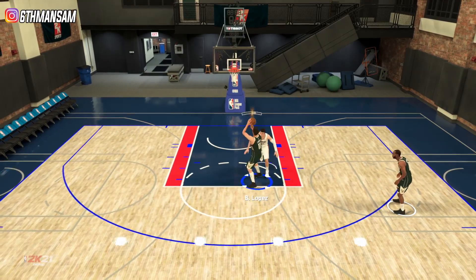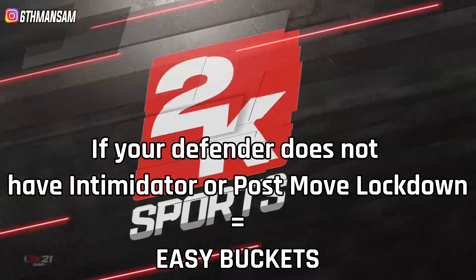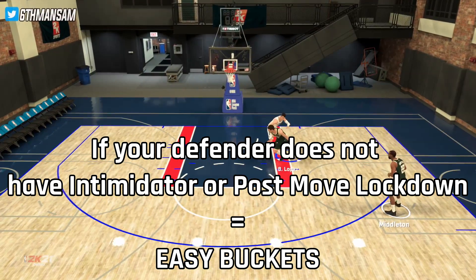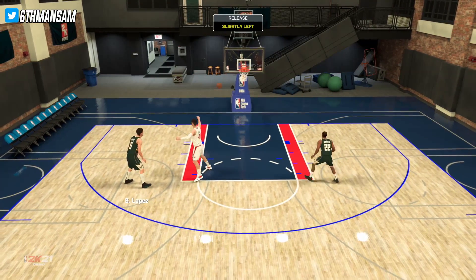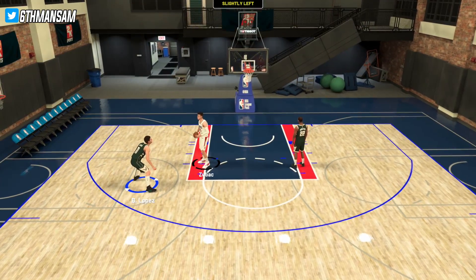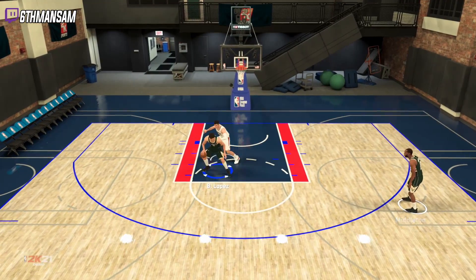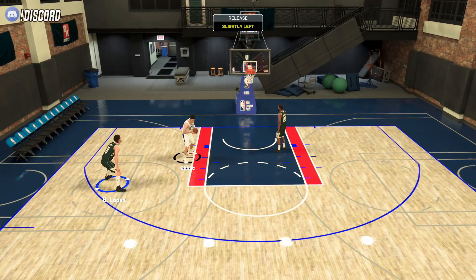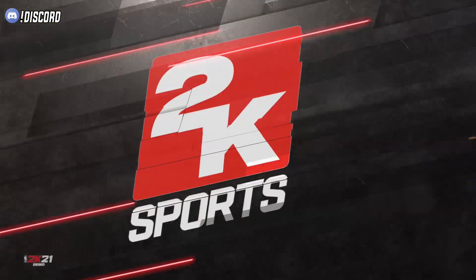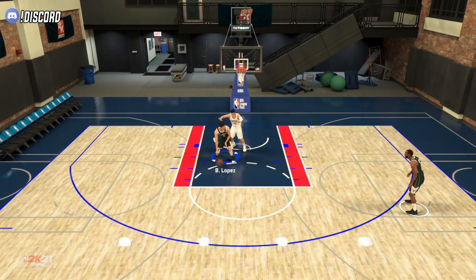And then lastly, your opponent's defensive badges. If your defender is just a very bad defender or doesn't have very good defensive badges like Post Lockdown or Intimidator, it'll be a lot easier for the post fade to go in. Post fades are actually one of those post moves that even with really good defensive badges, you can still make them just because of how much space they create. So with all that information out of the way, let's go ahead and get right into the tutorial.